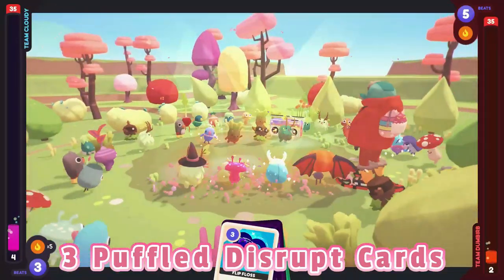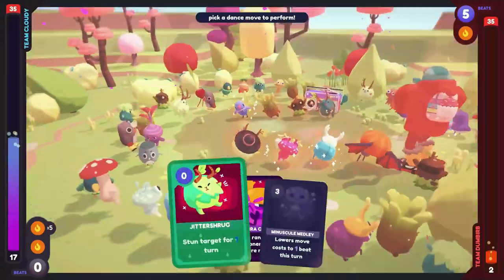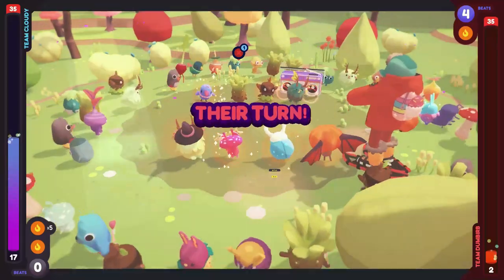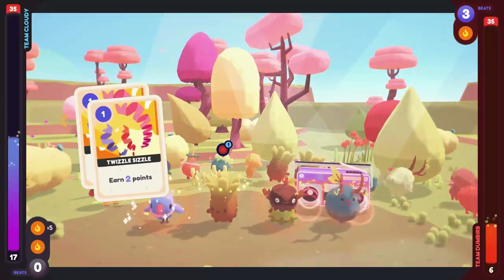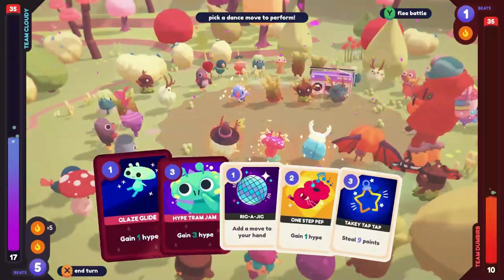Step 5: Flee the battle. For myself, sometimes the options on the flee the battle screen don't work unless you button mash the joycon around a bit, but they seem to work when you go through to your next turn.